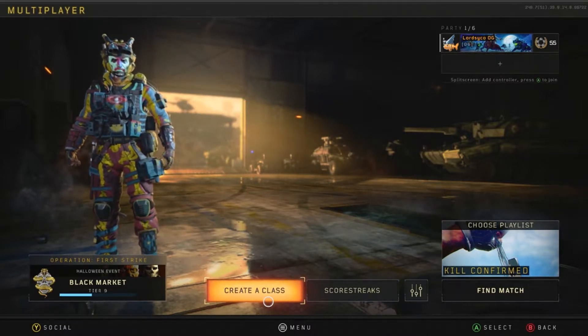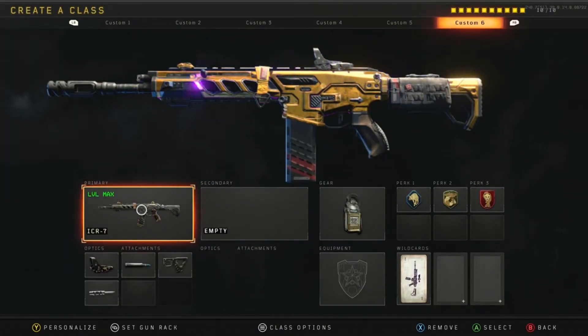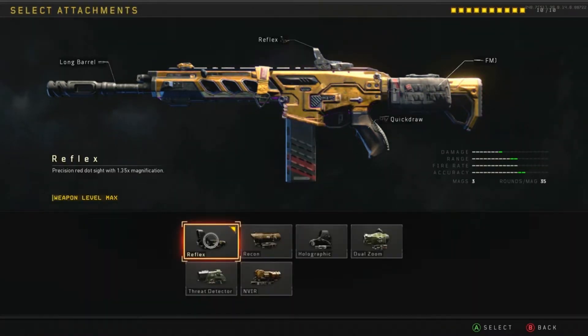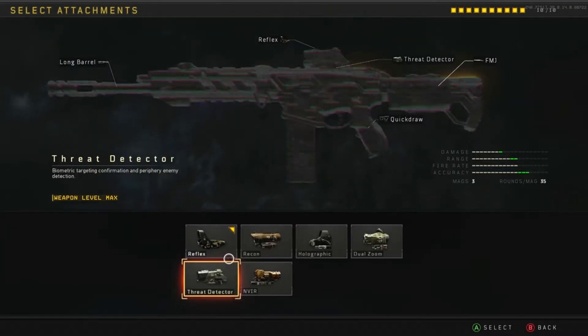So we're going to get right into this setup here. First and foremost, we've got the ICR — this gun is a beast. I throw the reflex sight on it. I think this sight is perfect for the way I like to use the gun. I'm very aggressive, but if you'd like to switch up your optics, this is one of the more preference-oriented parts of the setup. If you like a certain optic and you do best with it, then use that. But for me, it's the reflex.